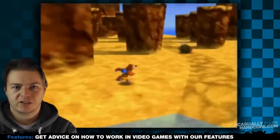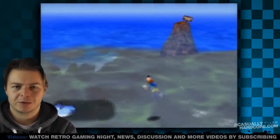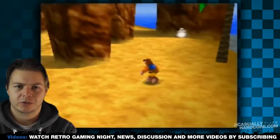This is where Rare got fascinated with googly eyes on their monsters. They would take an object, put googly eyes on it, and job done. In this game it works really well — it's very cute, very stylized. It's definitely a unique trait to Rare in the Banjo and Kazooie series.